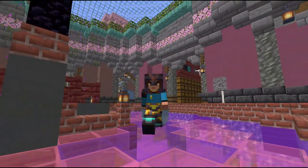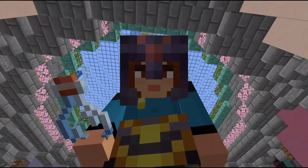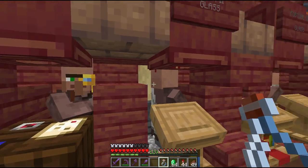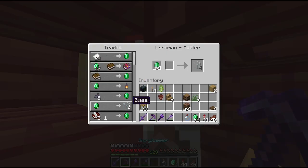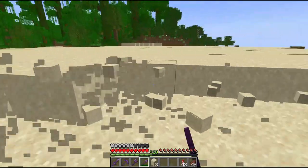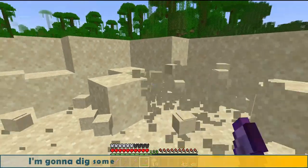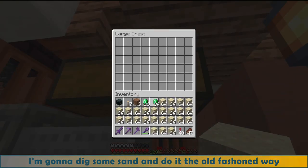I must admit I forgot an important element of the brewing process — the bottles! So I'm back to my dome to ask the villagers in the trading hall for help. I have many librarians with their nice books and some of them trade glass too. I need 18 stacks of glass and trading wasn't enough, so I'm going to dig some sand and do it the old-fashioned way. Let's feed the super smelter across the street.